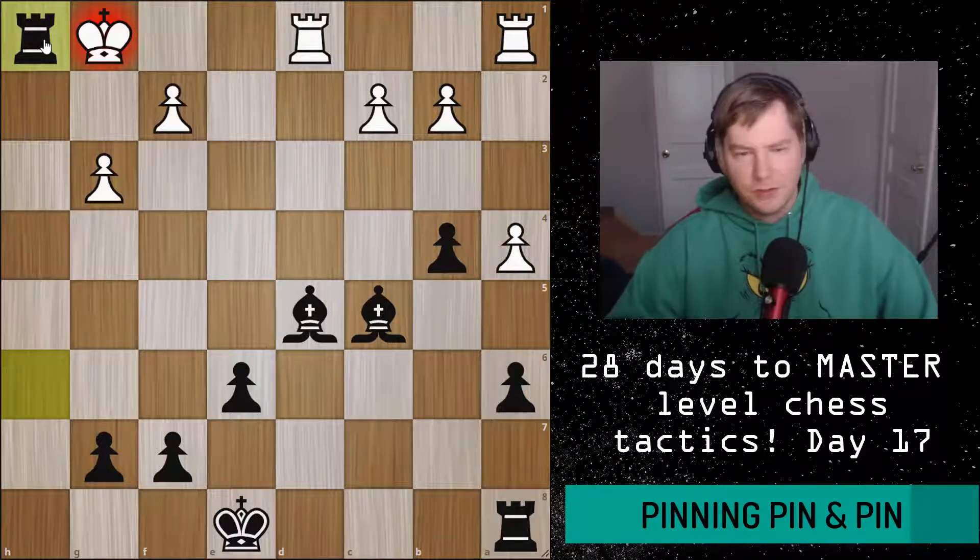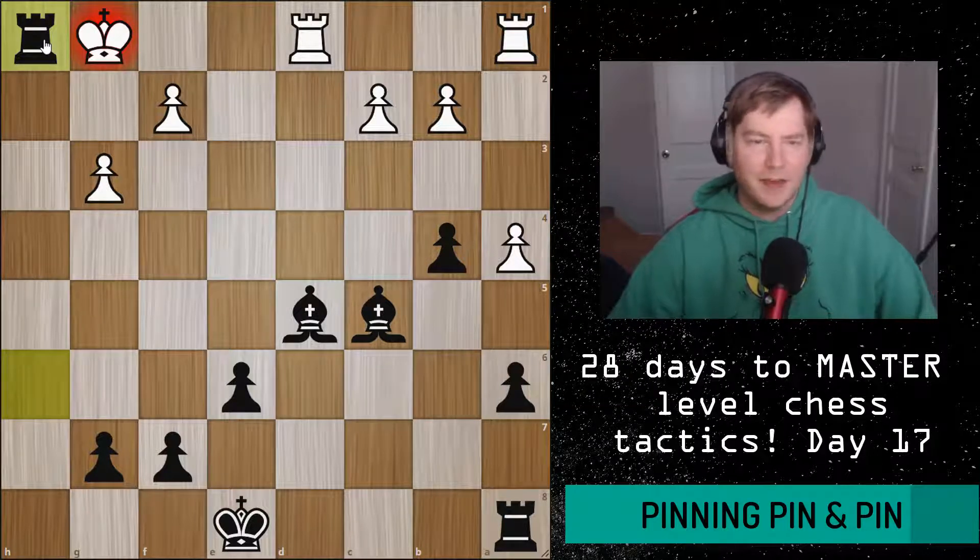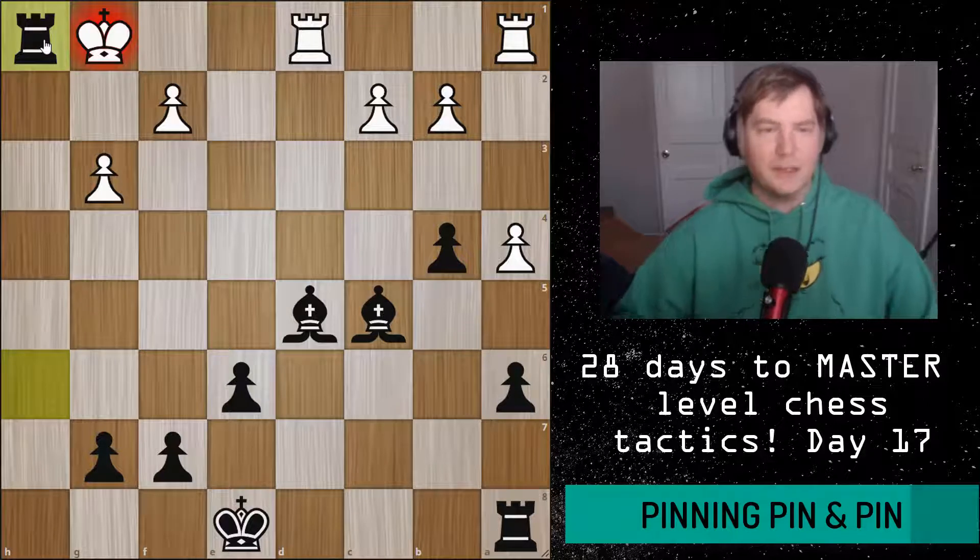A very interesting example of using a pin as well as the rook on the h-file to get a mate on h1. I also want to make the point that, as in Day 16's first example, you're really using pins to tie up the opponent's pieces, which gives you access to a square you otherwise wouldn't have.